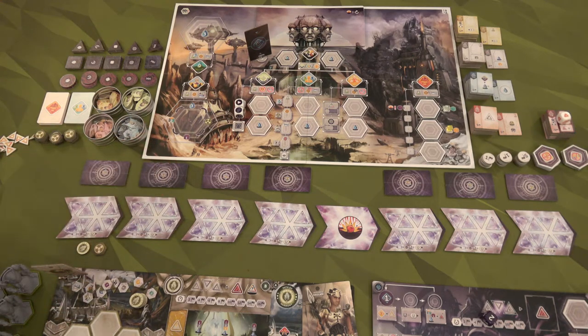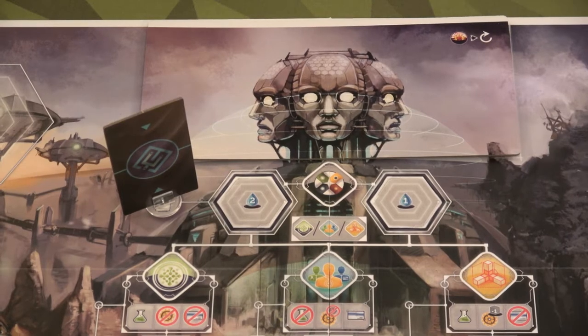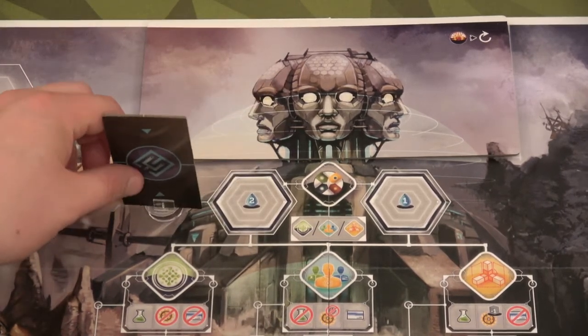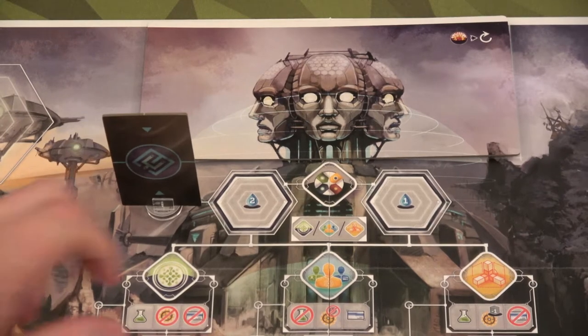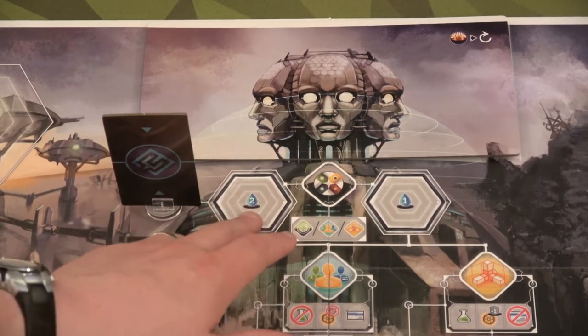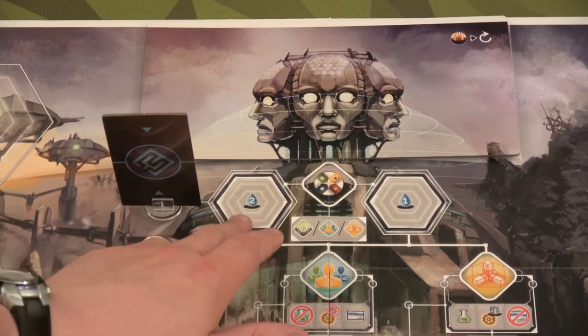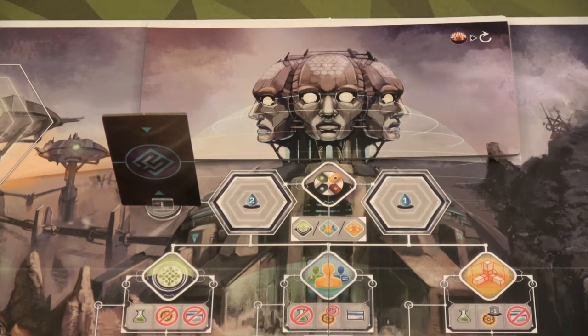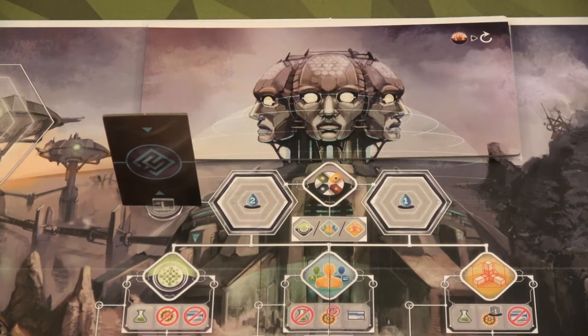Let's get to setting up. First thing to do when setting up the game for a solo game is grab the flag of the chronobot — he gets to be first player and he'll be placed here. The only way you can grab first player is if you go to this spot and pay two water, then you can become first player. He'll probably steal it right back because it's very often he'll go to that spot. When you're first player, you get to go first, so that's an advantage.